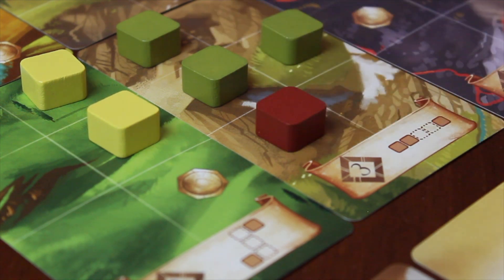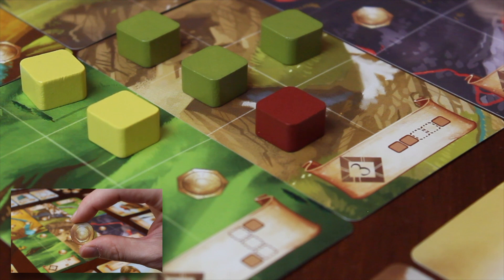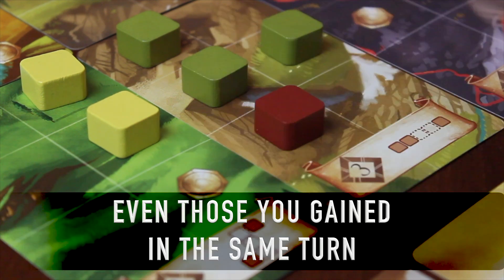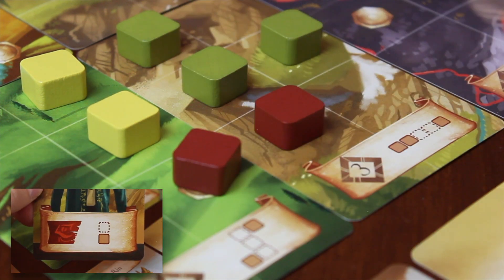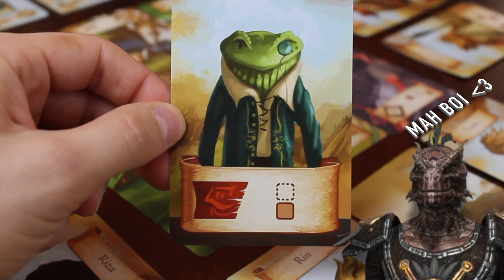When you place a token on a square that contains one or more coin symbols, take that amount of coins. You may pay two coins to place a blank token if shown on the character you're using. You can repeat this action for each of the blank tokens shown on the card.